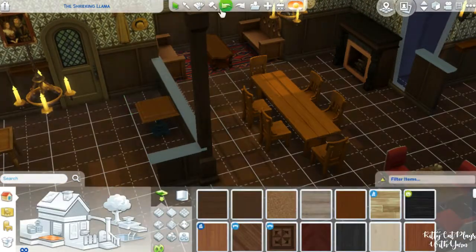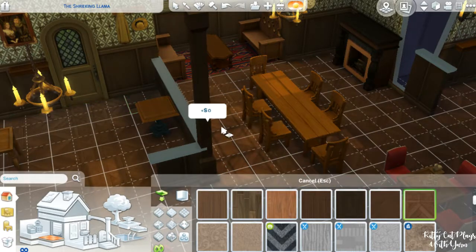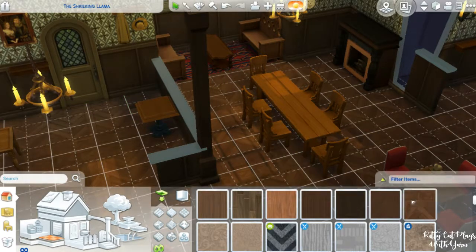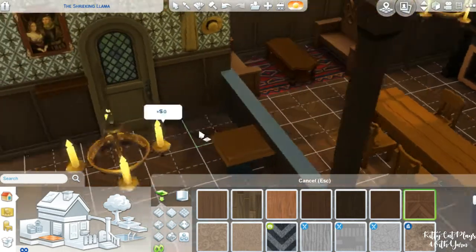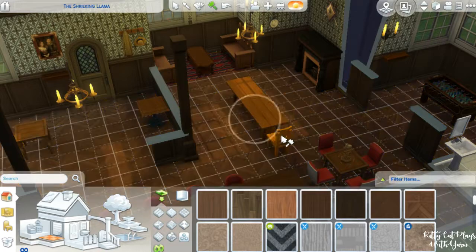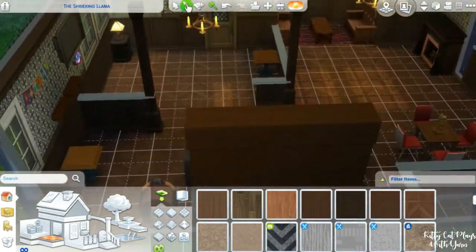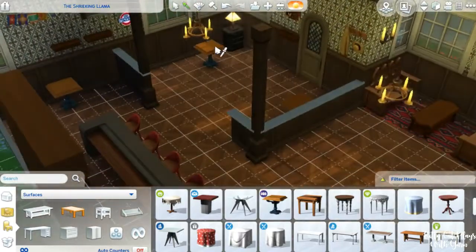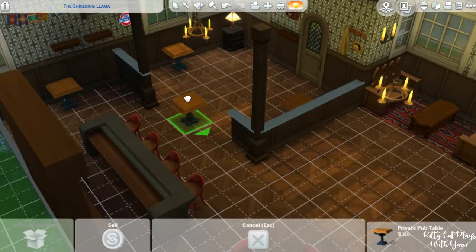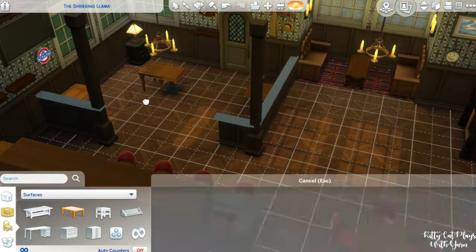It is very dull and drab when it originally comes with the game. I do change the flooring, and there's this little spot over here that I'm working on right now that had a different flooring than the rest of the place — which I don't know why. They might have done that intentionally, but if they didn't, what the fuck, EA. But I fixed it.